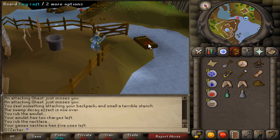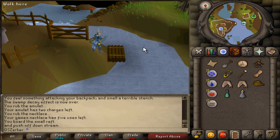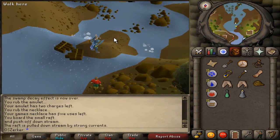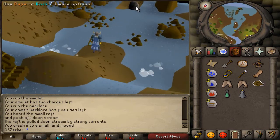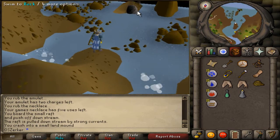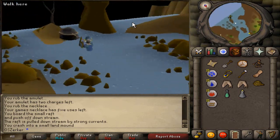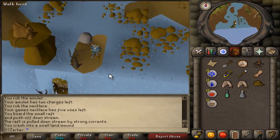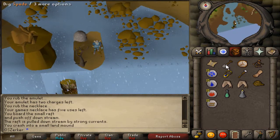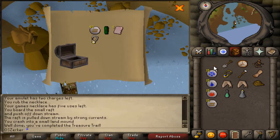Alright, so apparently we needed to go right above the Baxtorian Falls waterfall. I'm sure most of you guys recognize this place because I'm sure most of you have done the waterfall quest. I haven't been back here since I completed the quest about a month ago — I haven't even trained on the fire giants once, I just did it for the XP. Apparently it's somewhere on this island, and I think it's going to be right here. And I was correct — I didn't even have to check the coordinates.